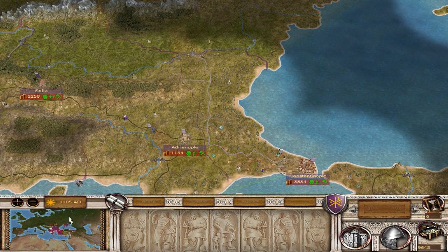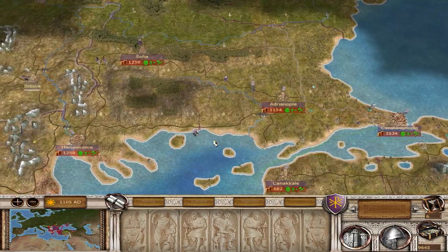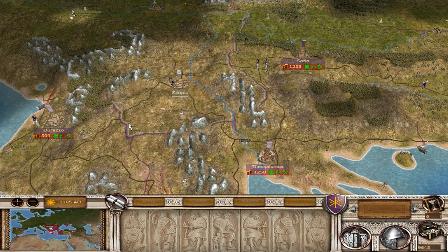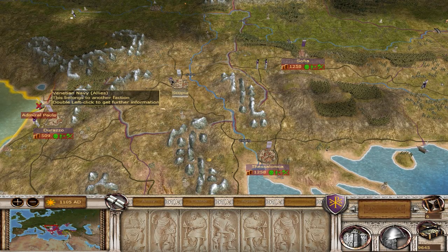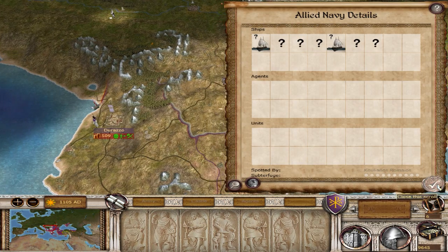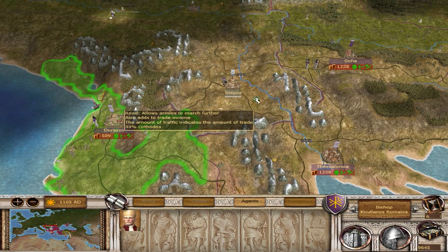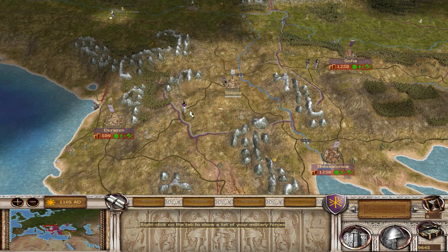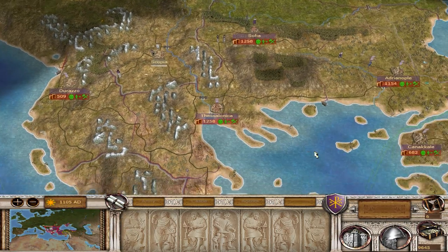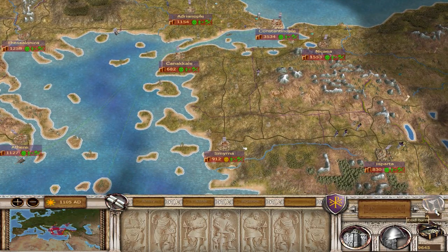I'd say we'd get revenge on the Venetians, but the 4th Crusade hasn't happened yet, so we should still be on friendly terms for the most part. I'm going to send this bishop in that direction as well.